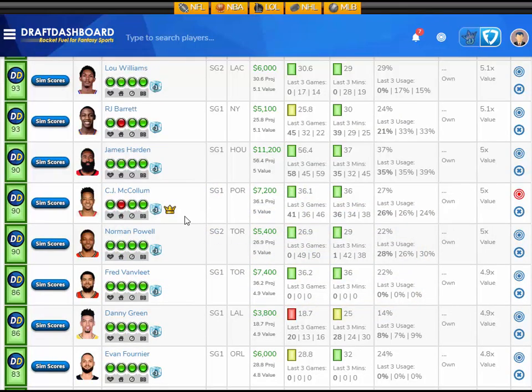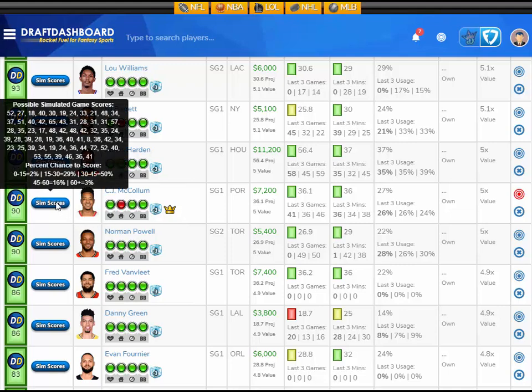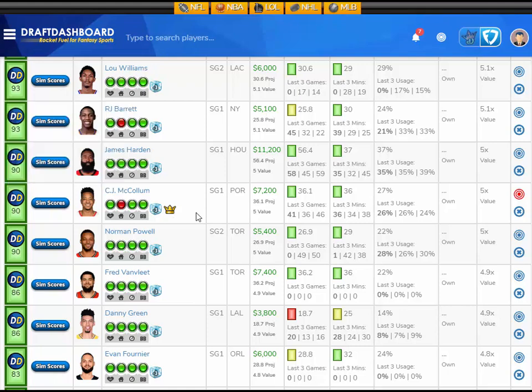Another shooting guard that I like is CJ McCollum, projected at 36.1 fantasy points — that's 5 times value at a $7,200 FanDuel salary. Looking at his sim scores: a 2% chance to score 15 or less, a 29% chance for 15–30, a 50% chance for 30–45, a 16% chance for 45–60, and a 3% chance for 60-plus. I like CJ McCollum here at $7,200 FanDuel salary.